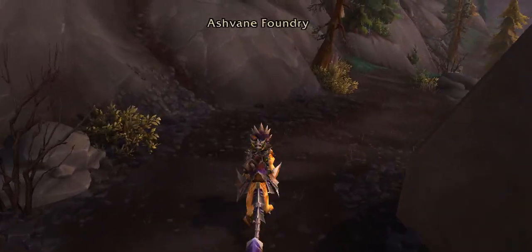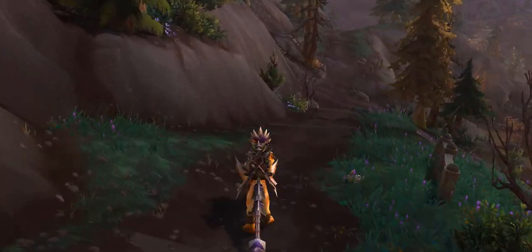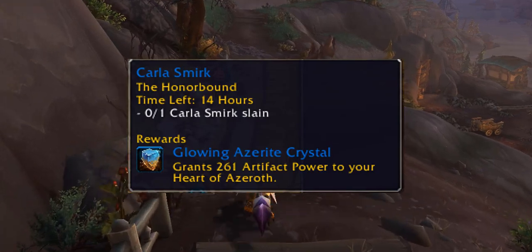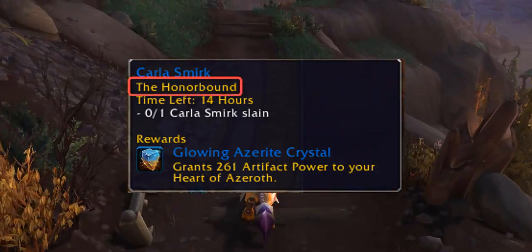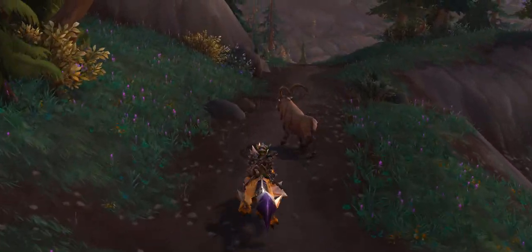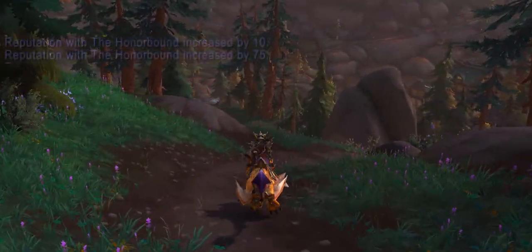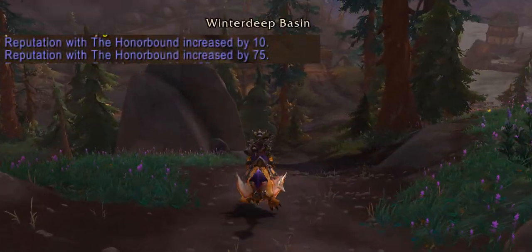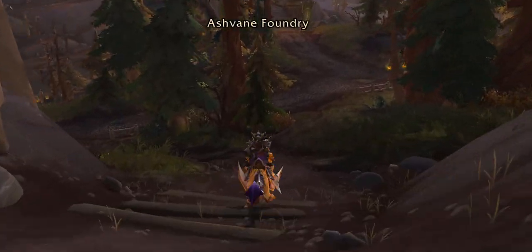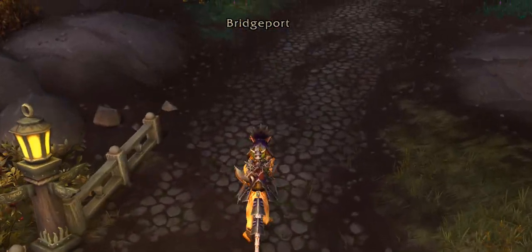Before we start our world quests, we want to make sure we're doing the right ones for the Honourbound. By looking at the world quest, underneath it should say in a small subtitle 'the Honourbound' — this means it's the right world quest we should be doing. Once completing this quest, we will receive a standard 75 rep points with the Honourbound, plus the 10 from contracts, giving us 85. This is probably one of the best ways to level up with the Honourbound.